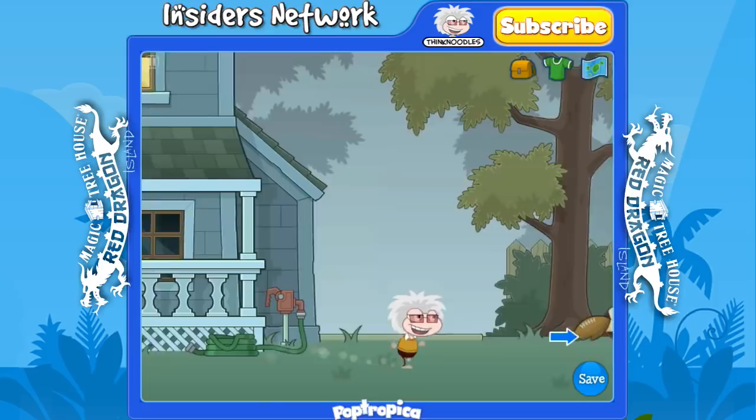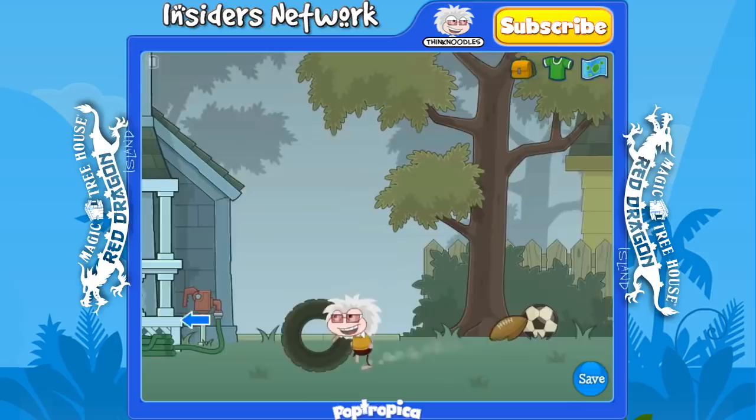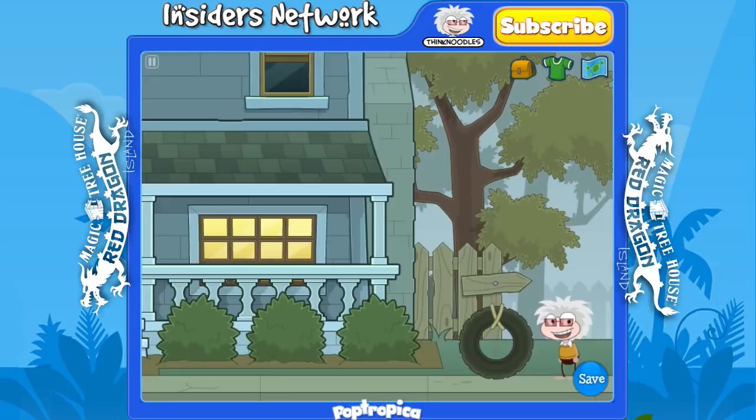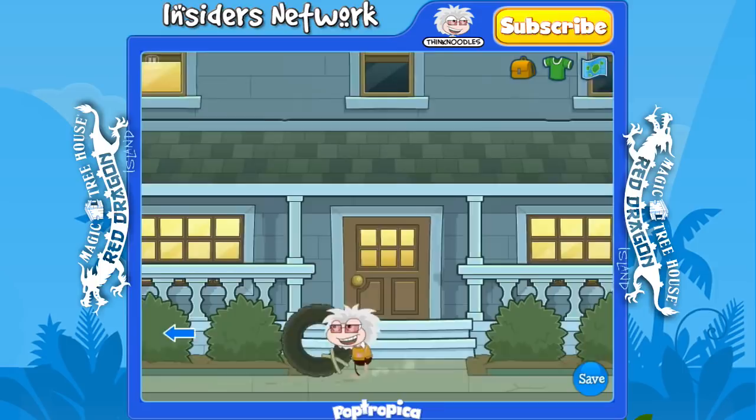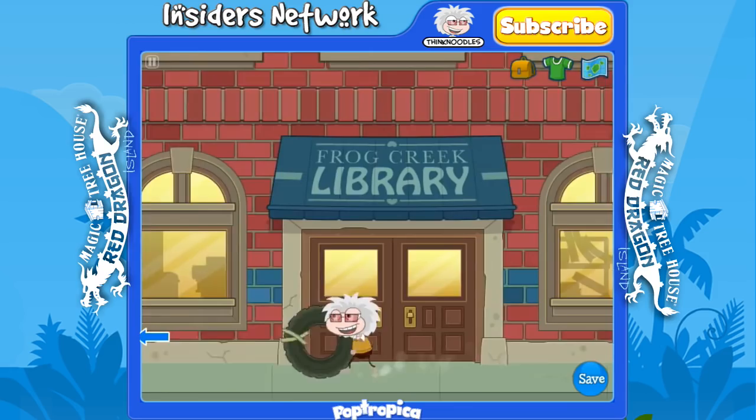Now head to your right, and you're going to want to pick something up here. Jump on the tire and you'll knock it down. Then you're going to push it very, very far to the left. This is one of the only items I've ever seen in Pop Tropica that you can push from screen to screen. There you go, you see it goes to the left. Just keep going to your left. We're heading to the magic treehouse, which is where the two kids just went. Just keep running.